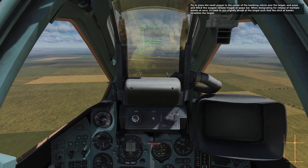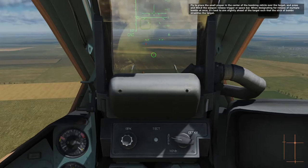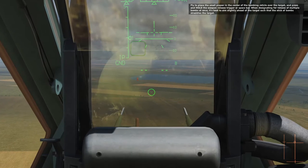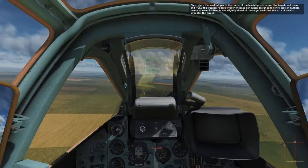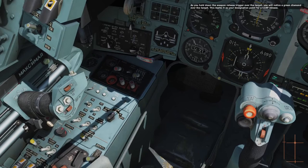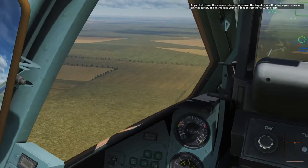Fly to place the PIPR in the center of the bombing reticle over the target and press and hold the weapon release trigger or space bar. When designating for release of multiple bombs at once, it's best to aim slightly ahead of the target such that the stick of bombs straddle the target. As you hold down the weapon release trigger over the target, you'll notice a green diamond over the target. This marks it as a designation point for a CCRP release.